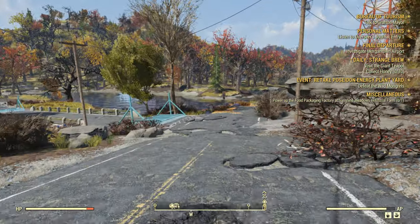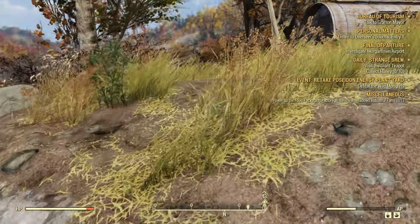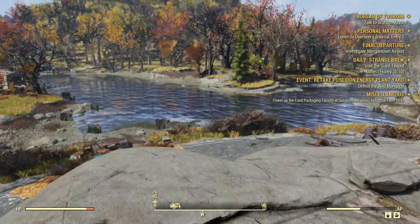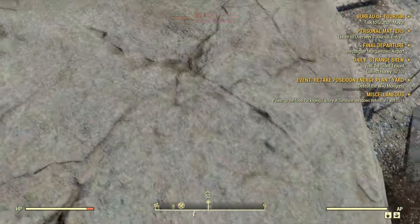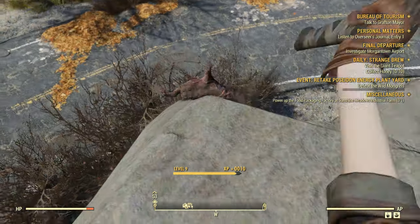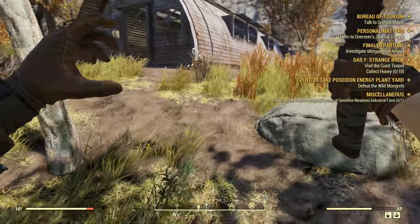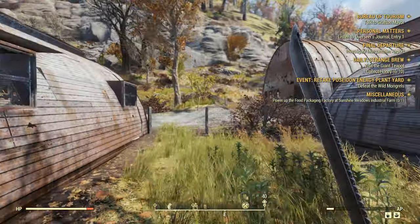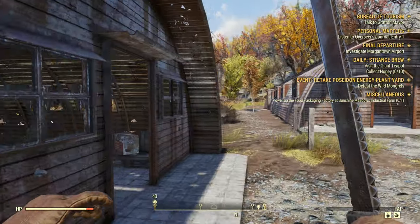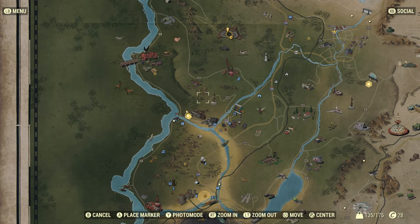Workshops give you plans and activate a lot of cosmetic things for your base if base building is what you like to do. I think the barn and the metal are the only base building options you can get from workshops. The brick and steel base structures you actually have to buy from vendors, so keep that in mind.